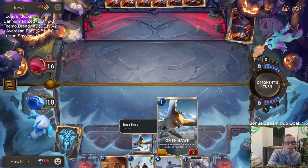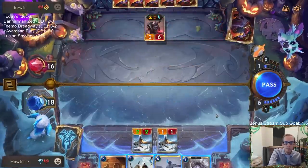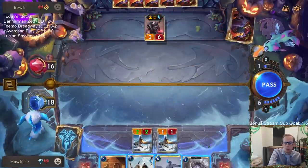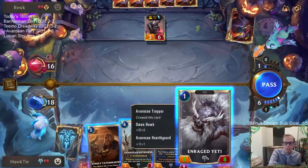What if Omenhawk had Elusive? Because, you know, it's a bird and everything. Chat mentions they became a soldier - always bragging about it.